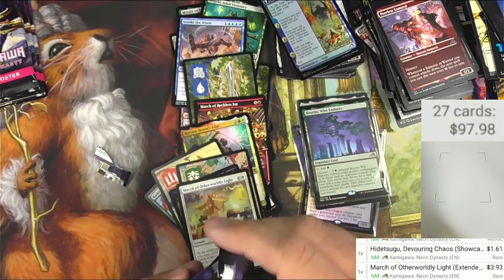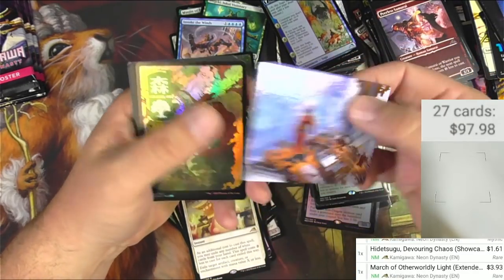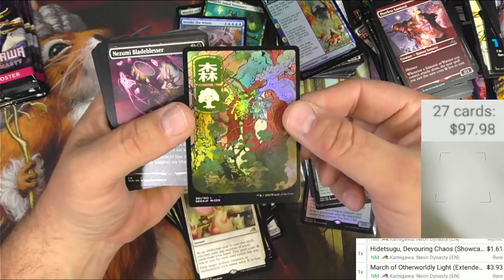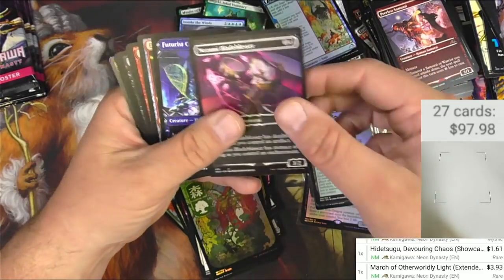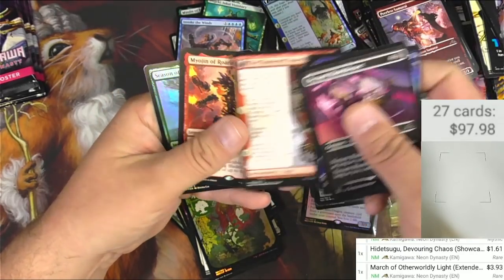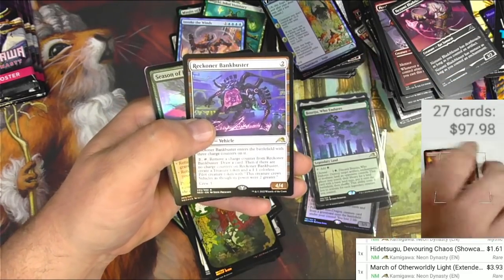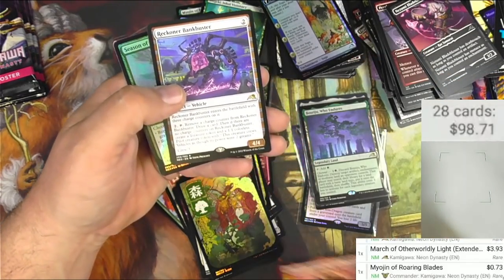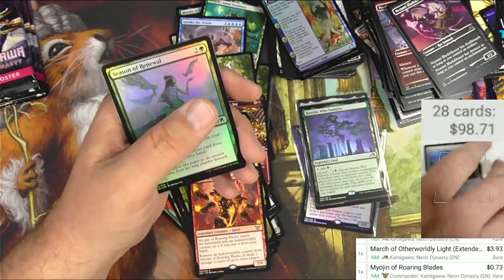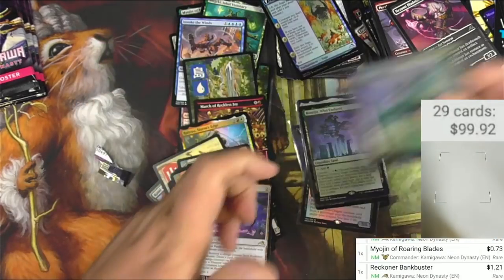About halfway through the box and I'm coming up on my breakeven point, so that's good. Got a foil forest — assuming about three bucks or so. We got Grave-Lighter and Myogen of Warning Blades — those are commander rares so probably not worth a whole lot. Reckoner Bankbuster — cool vehicle. Let's see if it's worth enough to read.